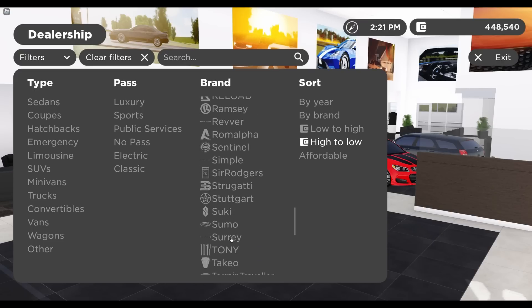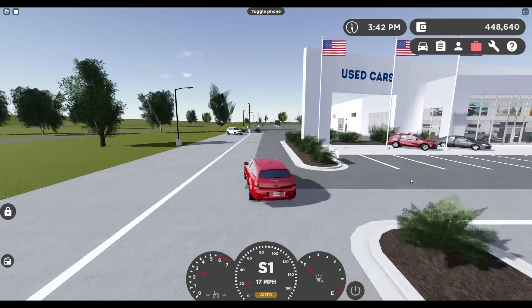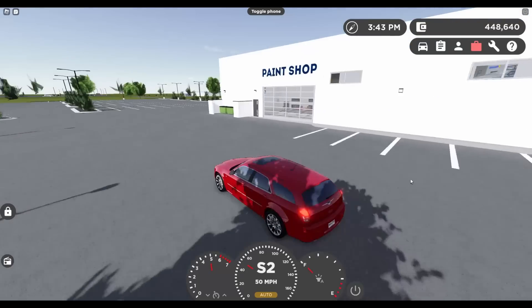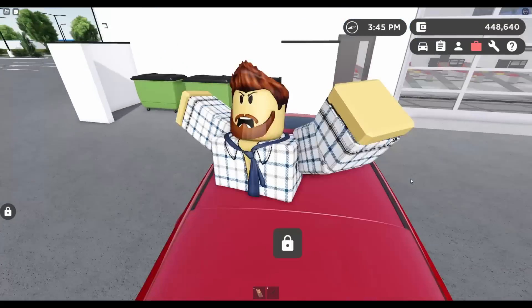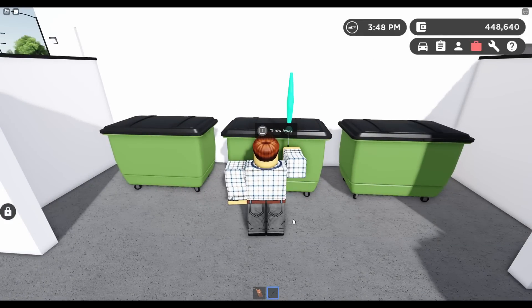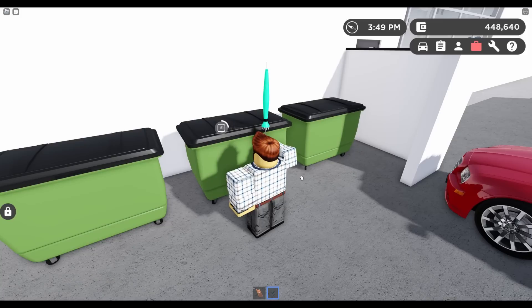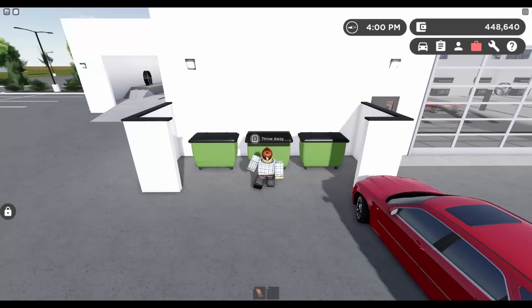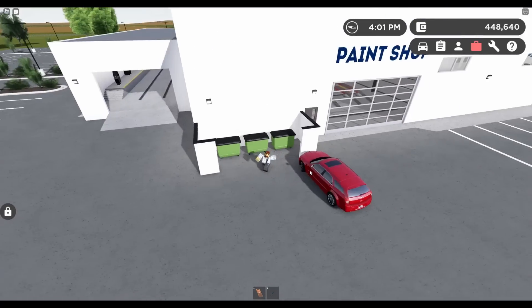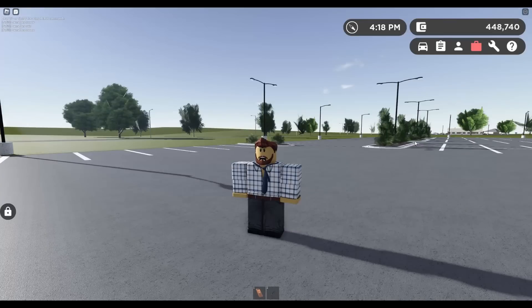I'm not sure if this works with most bins in the game, but some have been redone. If you head over, you can actually throw away items. If I wanted to throw away this umbrella, I can't — because you kind of have to have it and it stays in your inventory, which I think is actually a really good detail.